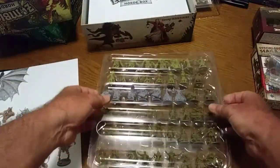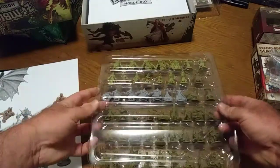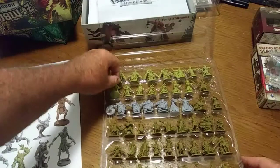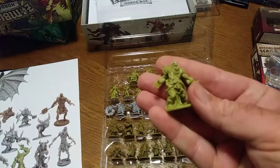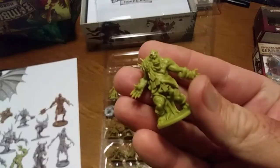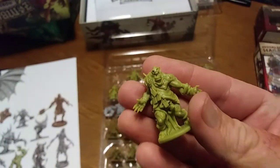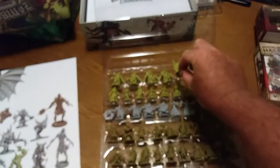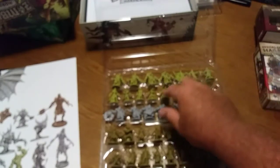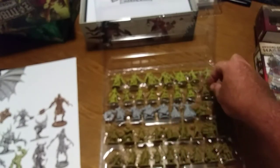As you know, you're going to get your additional fatties as you get with the game, your additional necromancer, your five orc walkers — everybody knows what they look like — and four additional runners.